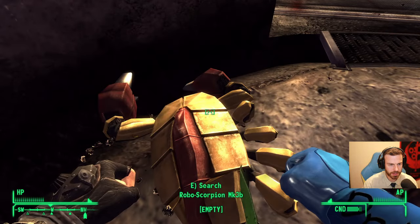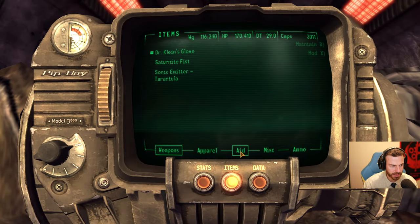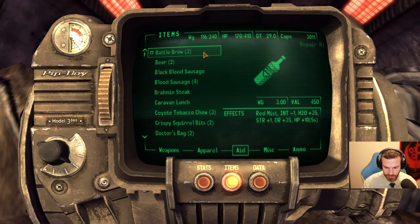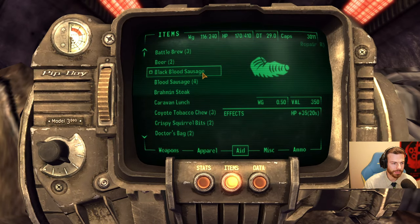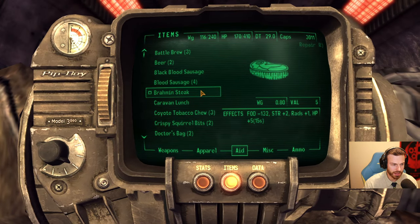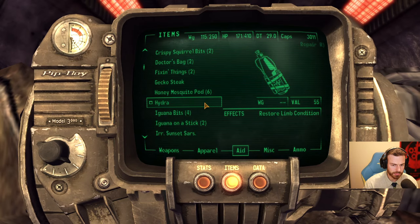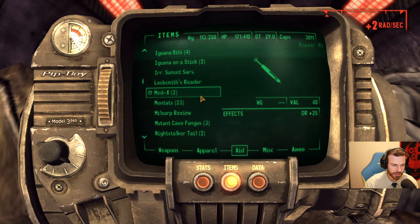Wow, so much health lost to kill two scorpions. But at least I can kill them, so that's an improvement. Do I have any banana fruit? Let's get some health. Battle brew — maybe I should be using that more. Hello there George UK, nice to see you here. And London Hubbard, how are you guys doing? Black blood sausage but I will keep it for more important stuff. I will eat this bram steak — that's giving some bonus. Junk food doesn't give much, so let's eat it.